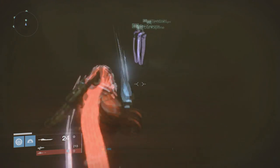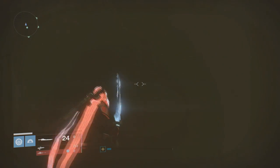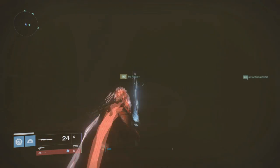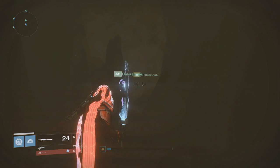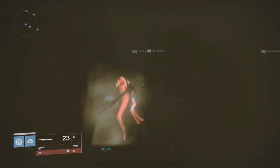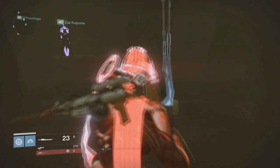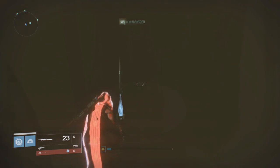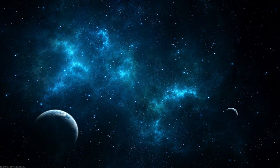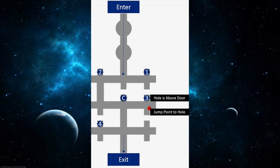Now that you know where all the locations are — if you don't, replay the video — you have to make sure at least one person is on standby near each plate, not on them, ready to stand on it when told. There is a combination to getting this chest. The combination is three, two, one, four. So the person in the hole will stand on the plate first.